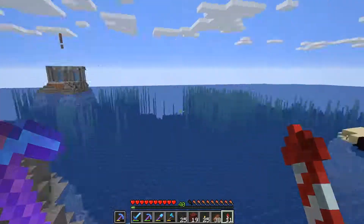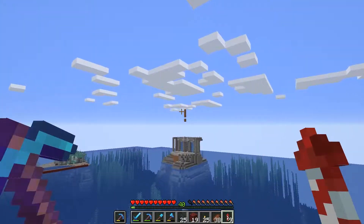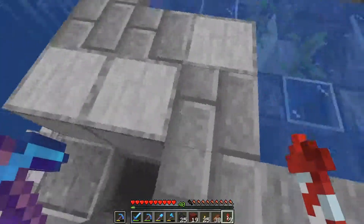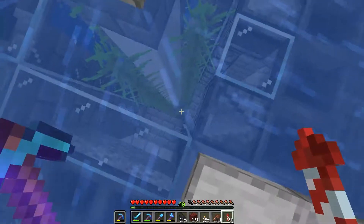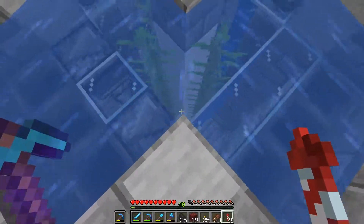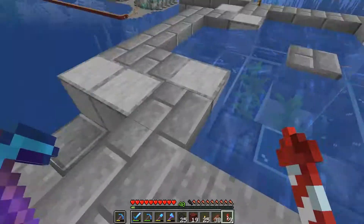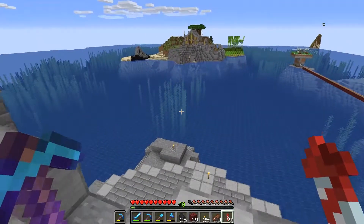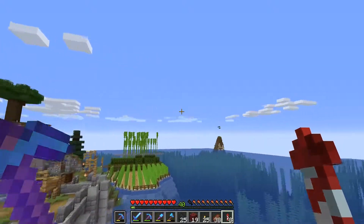By the way, that seaweed farm doesn't work at all. I forgot that not all seaweed grows to the maximum height, so we're ending up with a pretty crappy farm. As you can see, it's not growing any higher and the sensor is right there - it's perpetually frozen unless I go down and chop it off and let it regrow. Oh well, it happens. I could put an observer right here, but we'll deal with it later.